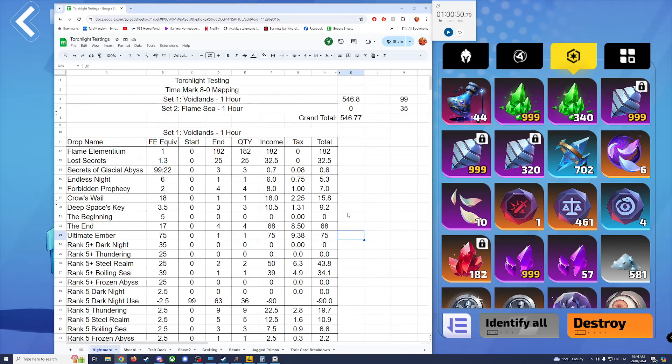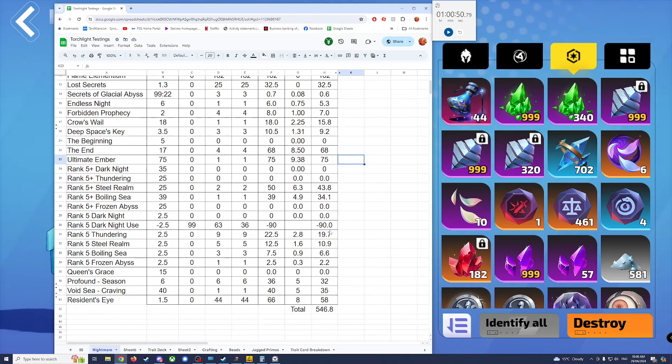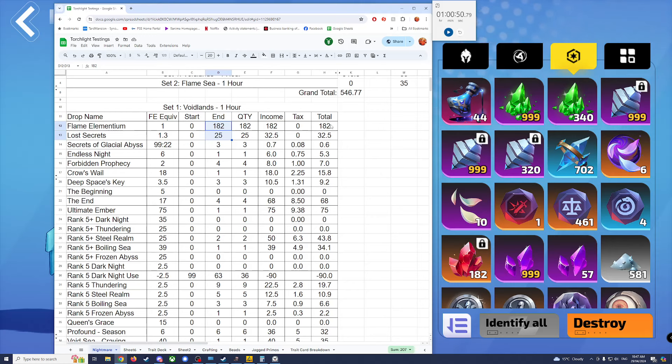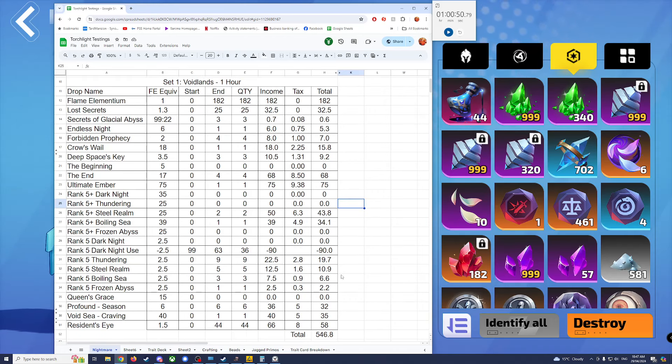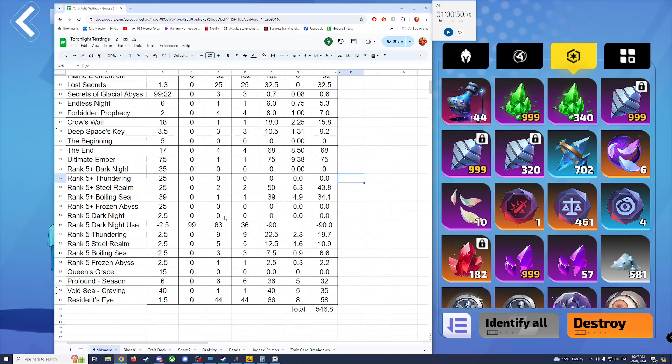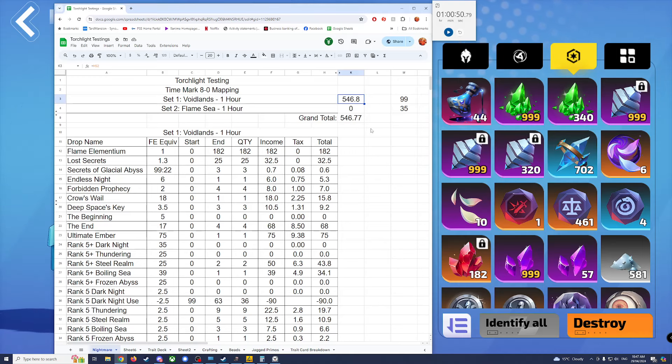Alrighty, looking at what we had drop — it seemed like a lot was dropping, but we also had to make up the 90 Flame Elementium cost. We started with 99 and ended up with 63, so effectively we used 36 beacons for a total cost of 90 Flame Elementium. We had a whole bunch of Flame Elementium and Lost Secrets drop, which accounts for 214 Flame Elementium — that doubles the cost of the run, so everything else was just free. It's honestly not as good as 7-2 Boss Rush, however it's something different. We'll do Flame Sea now for an hour and compare the pair — I'll make this one 546.8 and I'll see you in a minute.